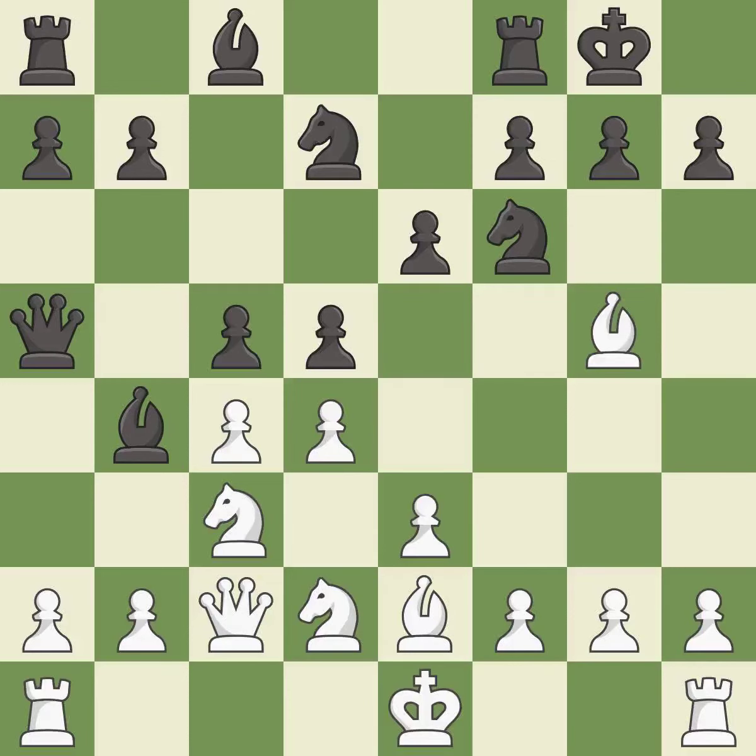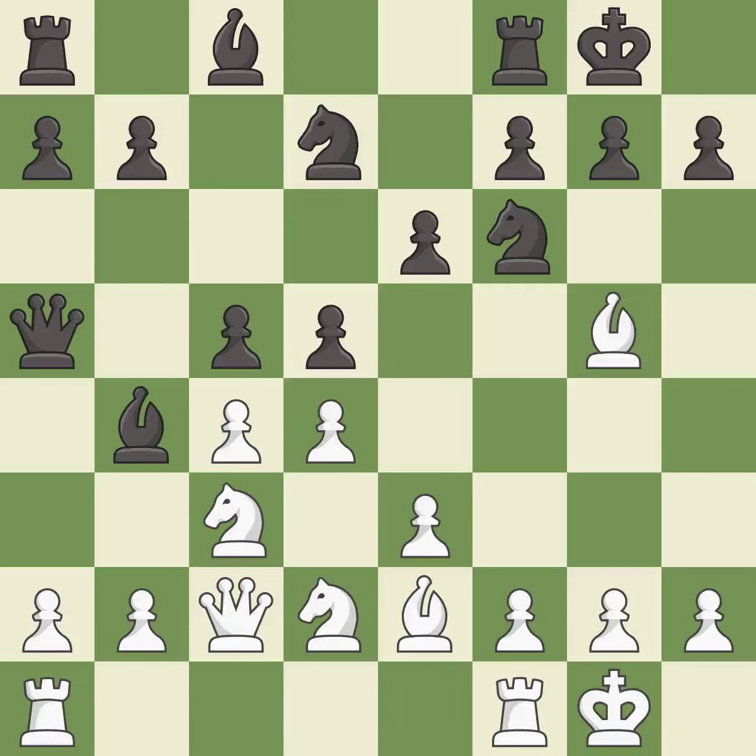This strikes at the center, countering the opponent's ability to grab space. It is the last book move. This connects the rooks, which helps them coordinate together in the future.